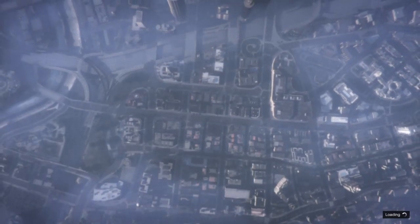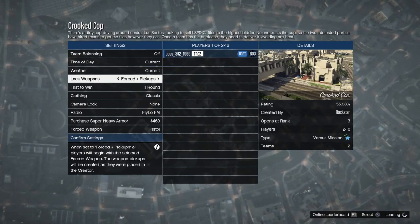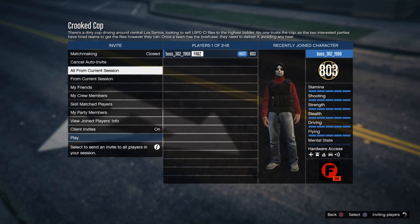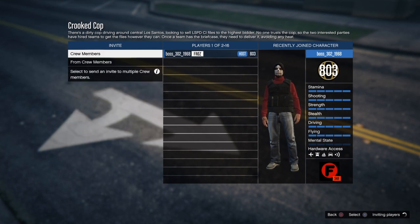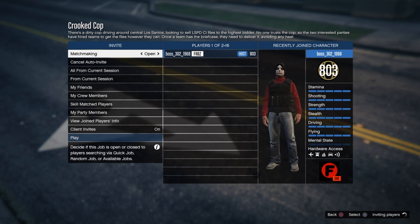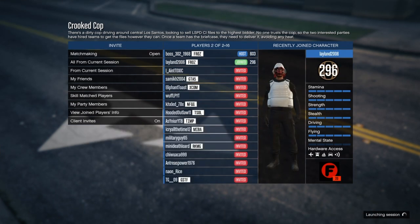Once you start up Crooked Cop, put your clothing on player owned, confirm the settings. You'll need one more person to start the job, so invite random people. Once you have another person in the session, go ahead and start it up.